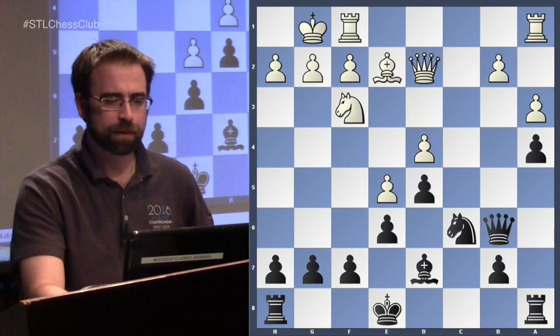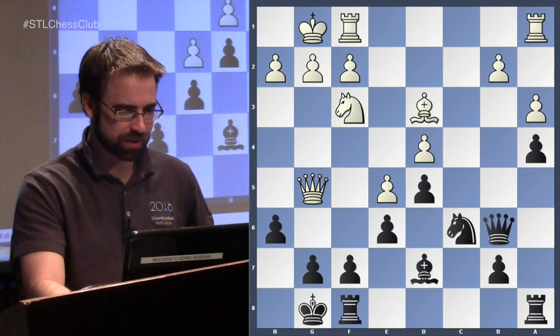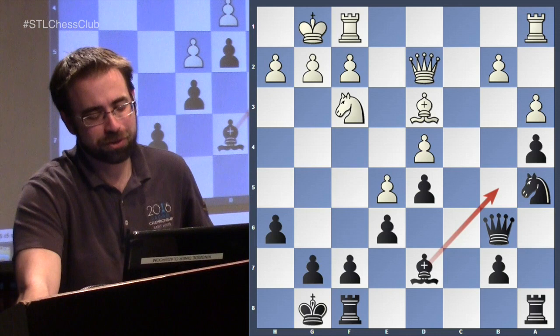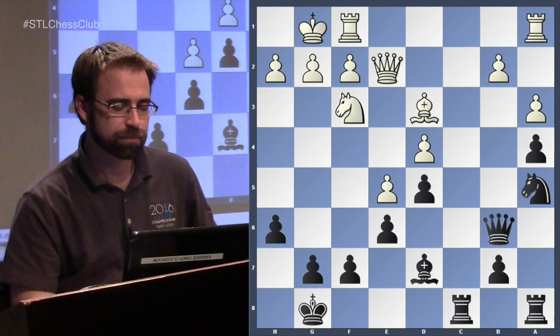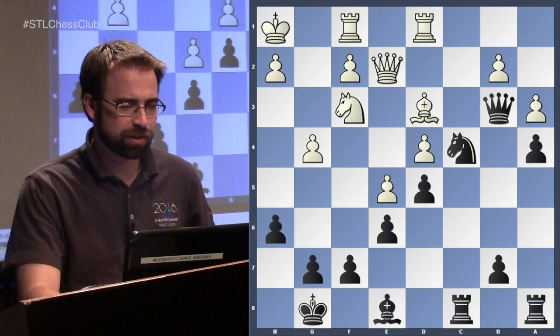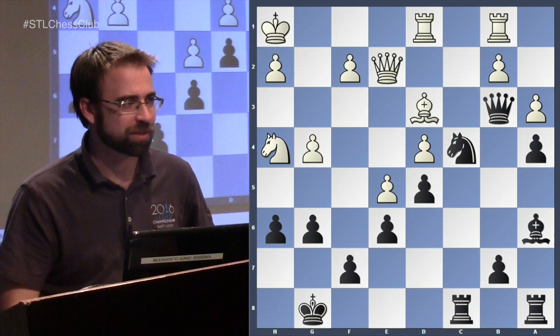White should get something going on the kingside — that's where he has more space, his pawns point that way — but it just never happened in this game. Black is trying to get rid of the light-squared bishop. In the French, that's your troubled bishop; if you can trade it, you're doing well, especially since it's usually a good attacker for white. White prevented that idea with queen to e2, which is sensible. Now black gets play here — the knight might go to c4 or b3.